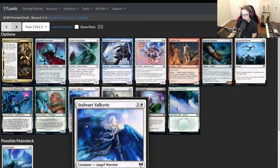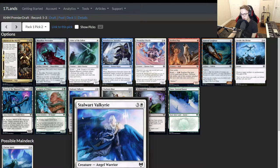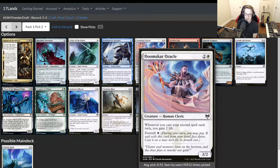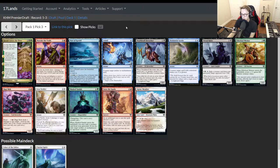Usher fills a great role helping us double spell with Clarion Spirit and also play the aggro role. We also have Stalwart Valkyrie in the pack, which has moved up in my pick order. Flying and first strike are two of the most busted keywords in this game. White and red really get to leverage both of those — Battlefield Raptor has flying and first strike. When in doubt, take the cheaper card, so I'm on Usher. We pick up Usher of the Fallen.